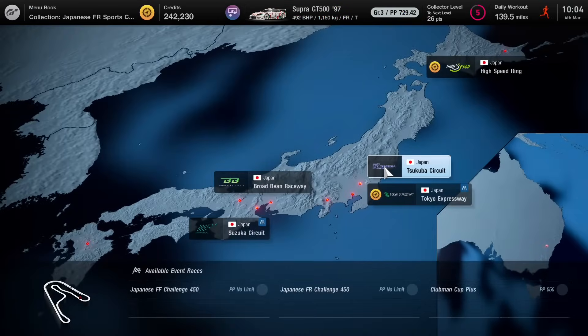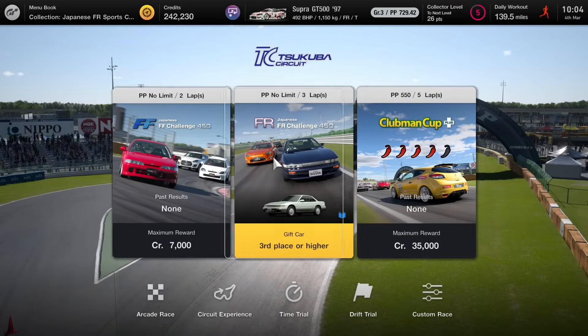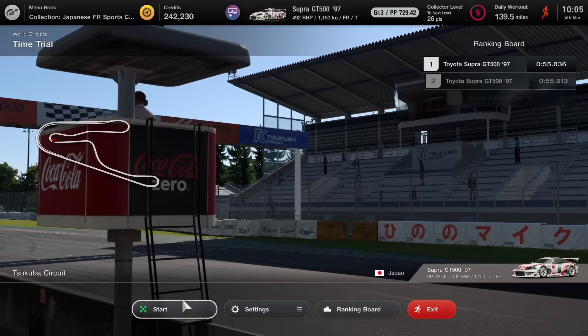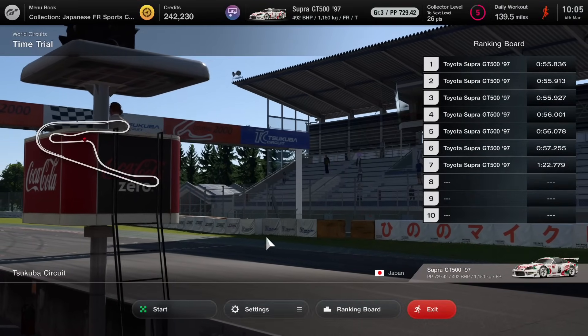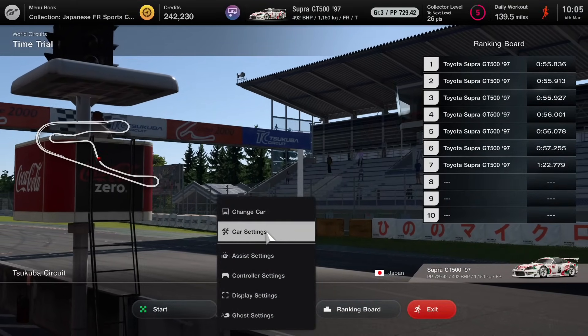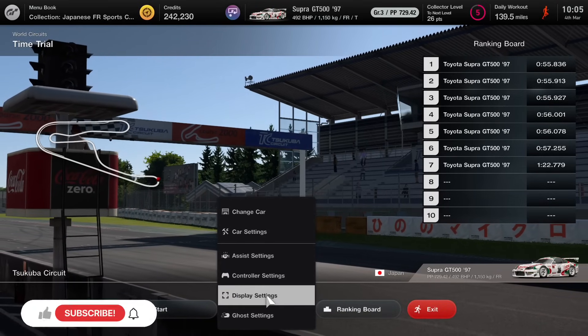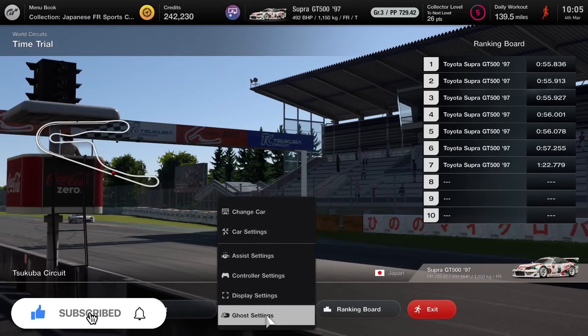You can get to it from various places. I'm going to choose to go through World Circuit, and the easiest place to test out these settings is to hit Time Trial, choose your favorite track, and go to Time Trial. Once the pre-driving menu has loaded, choose the settings button and you've got a full range of options.